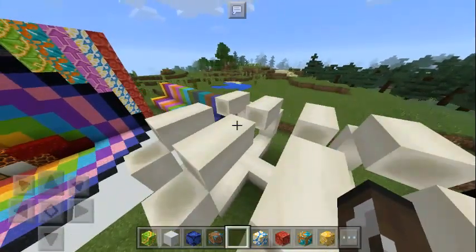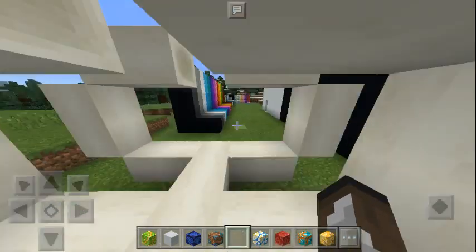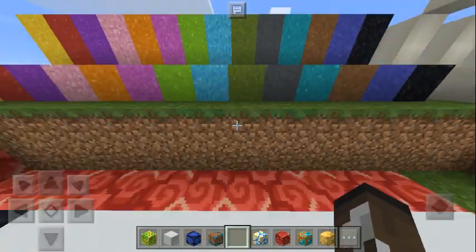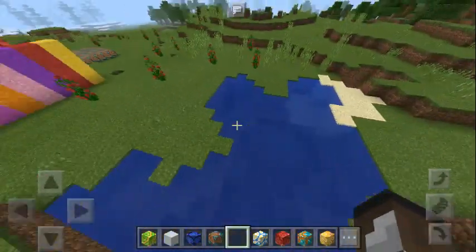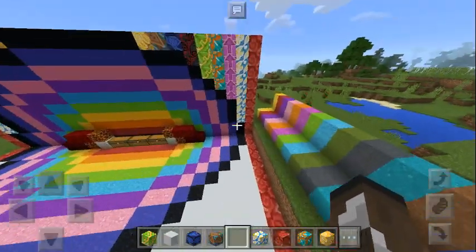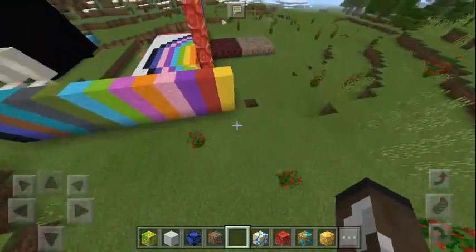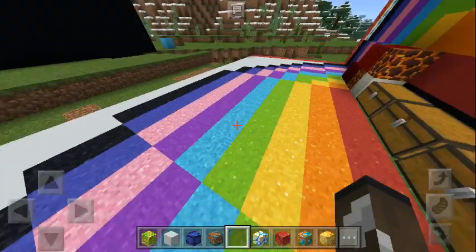I want to show you some more things. Bone blocks — look at them, how cool is that! And look at these — they are the concrete blocks. Mojang released a new gameplay video of the 1.12 update for Minecraft PC, and it showed all the concrete sand being pushed into water. I'll leave a link in the description to that video if you want to check it out.